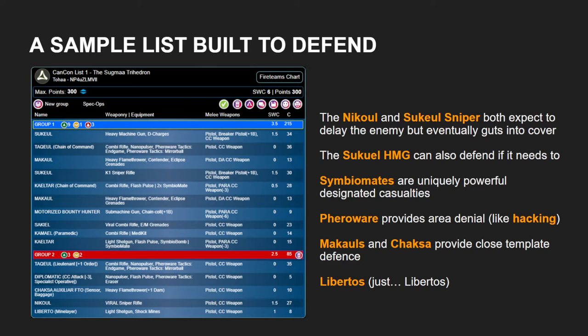On screen here, we have a sample list that is built with defense in mind. It's a Toha list — I've taken this from the list that I took to CanCon, so it's going to have elements that not every faction has access to. The point I want to make is this list is built first with defense in mind. And because it's built with defense in mind, I can play it knowing that if I want to go first, I can use the pieces in it aggressively. But if I am not going first and my opponent is going to take the first swing at me, I'm in a position where I am not going to be knocked out of the game if they swing sufficiently hard.